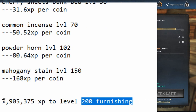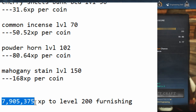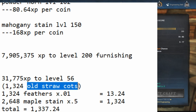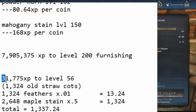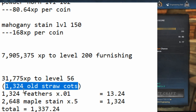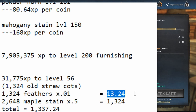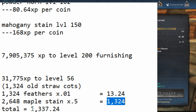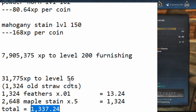To level to 200 furnishing, it takes 7,905,375 XP to get there. Starting off with old straw cots: it takes 31,775 XP to get to level 56, which is 1,324 old straw cots. That's 1,324 feathers at 13.24 coins, and 2,648 maple stain — if you buy it at 0.5 average, that's 1,324 coins — for a total of 1,337.24 coins to hit level 56.